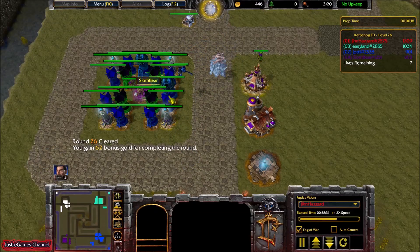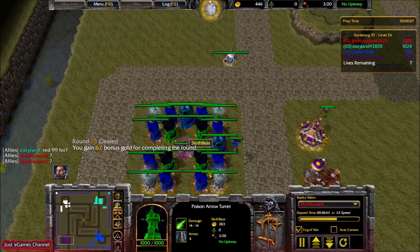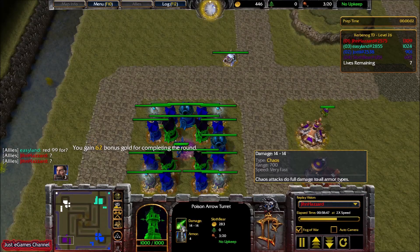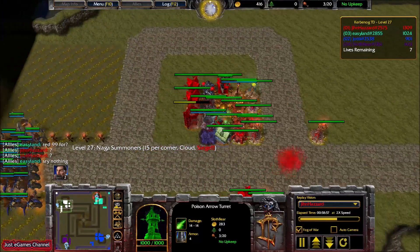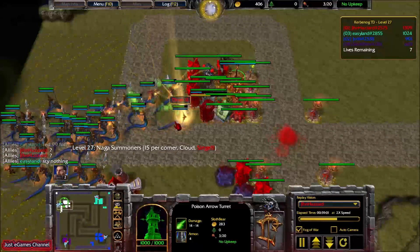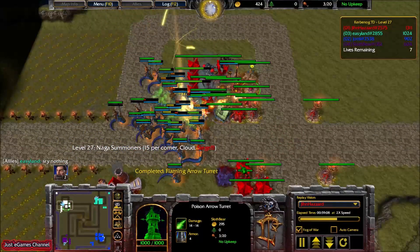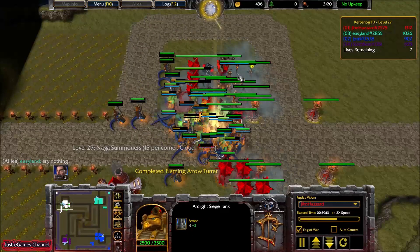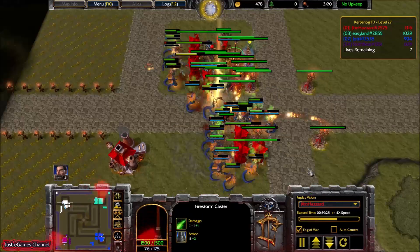He's doing fine — he's having Nova Shockers and started playing Silk Annals. He also built some Poison Arrow turrets — these are like improved Burrows. Now siege comes, this siege is a little bit annoying because they cast that smoke and then it takes an eternity to kill them. But with my Firestorm Caster I was able to clear these waves much faster.